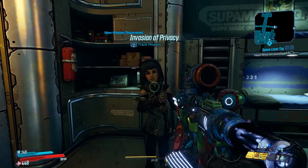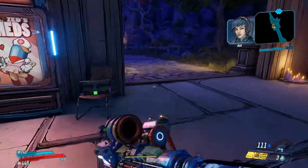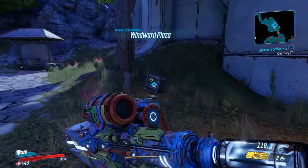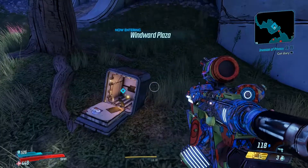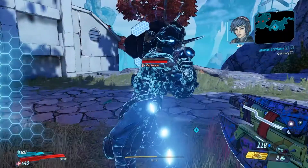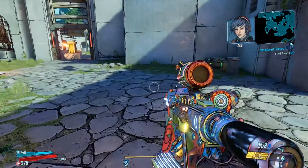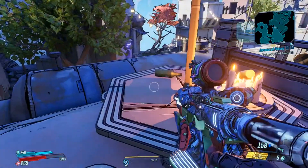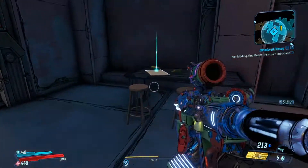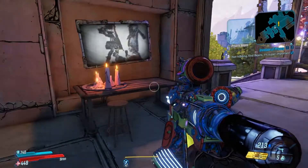To do this you're going to need to pick up a side mission from Ava in Sanctuary called Invasion of Privacy. She will send you back to Athenas once you've returned after doing the main story mission, to pick up some trinkets and things like that for her, and also to get her diary. The diary has been stolen so we've been sent around to find it, chasing down a guy called Private Beans that's leaking all of her secrets.